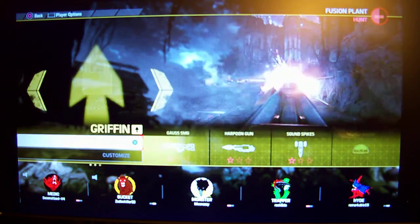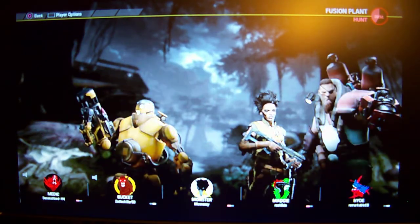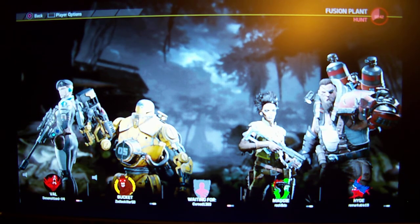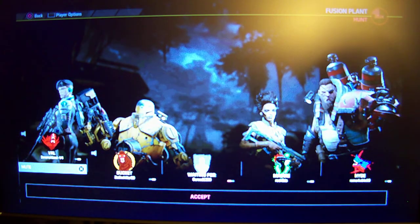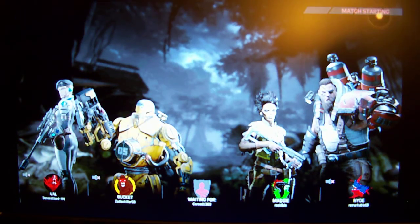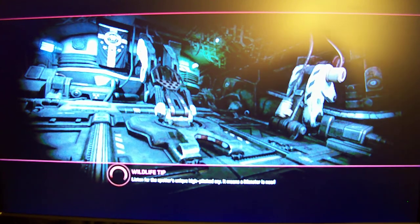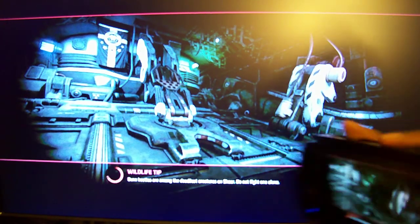I can select everything on the Vita. I believe this is the Trapper class. The controls are very simple — the front touchscreen is the map, and the two sections on the back are for L2 and R2. L2 aims down the sights and R2 shoots, which is great on the actual controller, but on the PS Vita it's very janky because you use the touchpad.